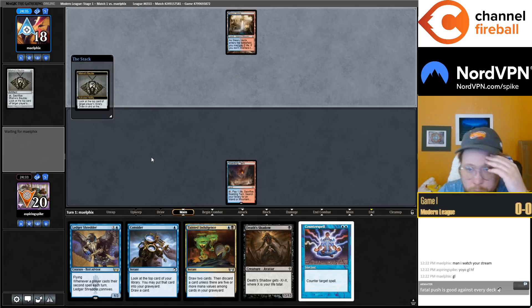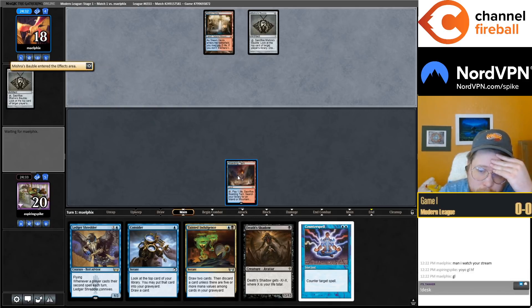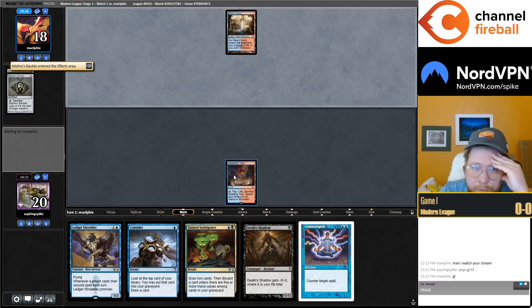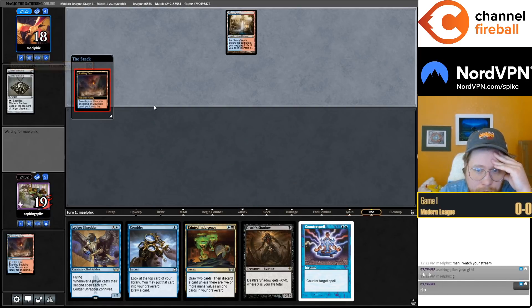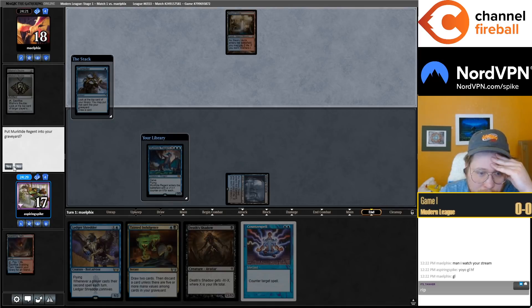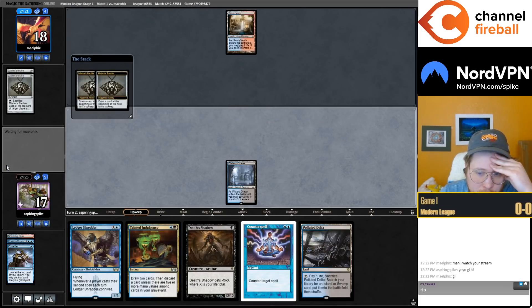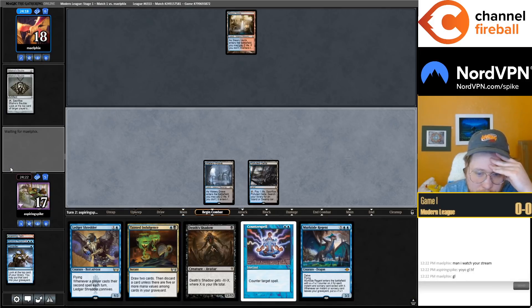Hopefully no Ragavan, definitely no Channeler. Two Baubles — Bauble them, Bauble me, pass. We are kind of a land-light deck, but Consider still gives us a really good chance of finding our land for turn two. There we go — pretty sure we're just holding up counter spell slash Indulgence, actually not that far away from drawing two.